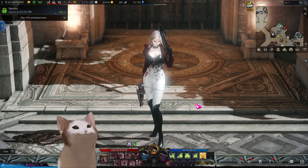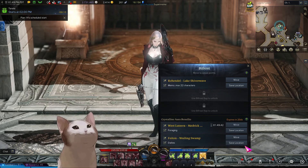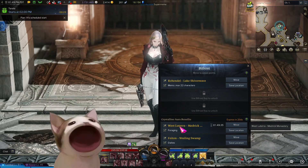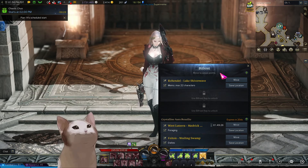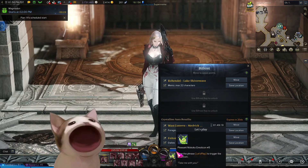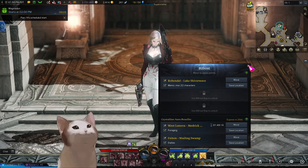The best place to actually forage is in West Lutera. Once you hit level 50 you should have Bifrost points — as you can see I've already used mine for today. The map is Medrick Monastery, which is located in West Lutera. Each of these slots you can change every 24 hours and there's a two-hour cooldown every time you move between them, so you want to set one point for foraging, one for your dailies, and another for convenience.